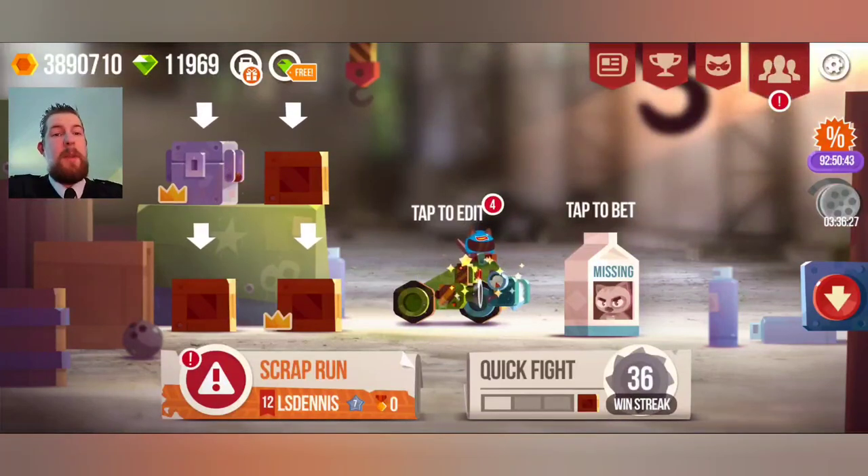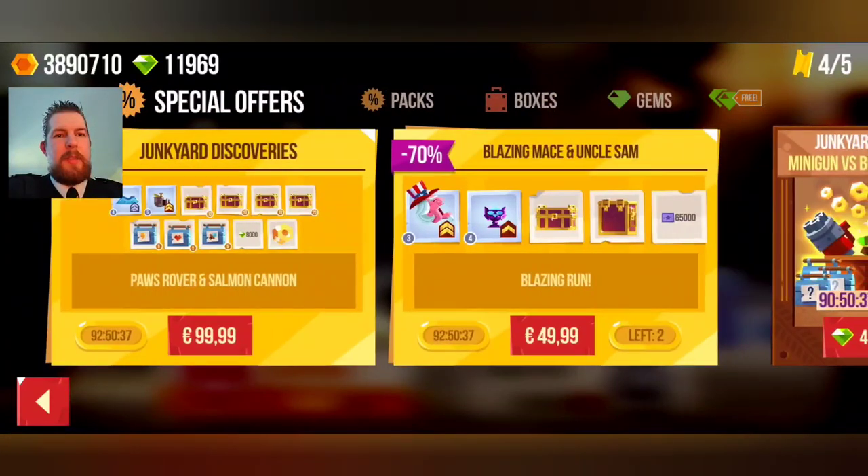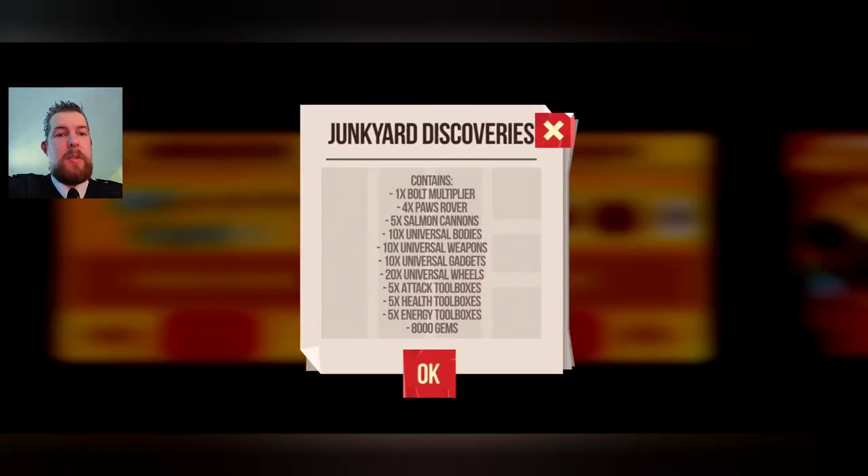Square One is all about championships. We also got a few offers. Junkyard Discoveries for 100 euros - for three days you get a dual bolt multiplier, four Power Rovers, five Summon Cannons - I don't even know what a Summon Cannon is - ten universal bodies, weapons, gadgets, 20 wheels with attack boxes, health boxes, energy boxes, and 8k gems.